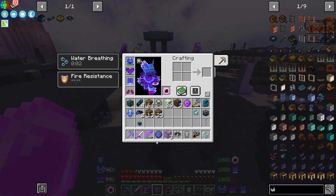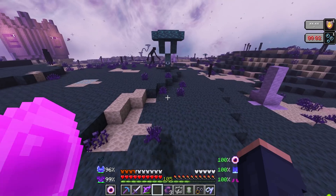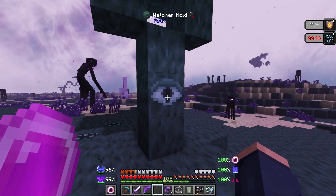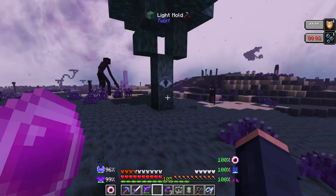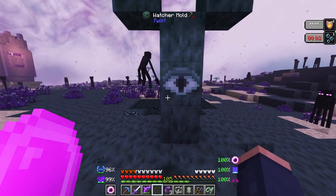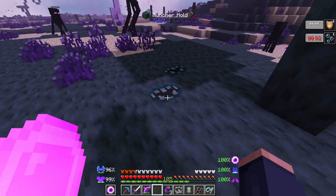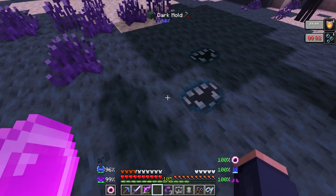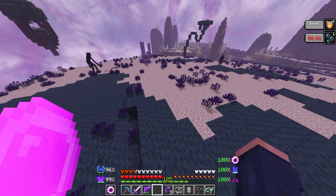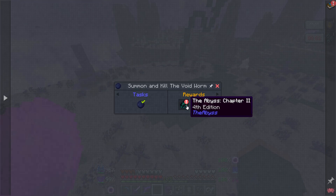We ended up getting the beak and we also get the void worm eyes. Pretty interesting. What in the world am I looking at? What biome? This is a twist biome. If that's not creepy, I don't know what is, but this was the perfect place — nice and open. Now that we have this, it basically gives us full reign into this dimension, so we get to collect all of our good stuff here.